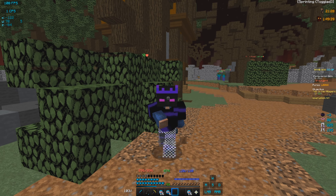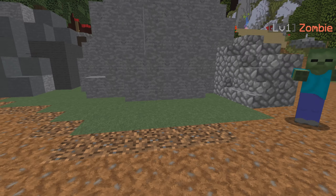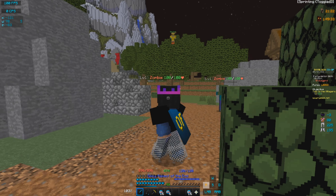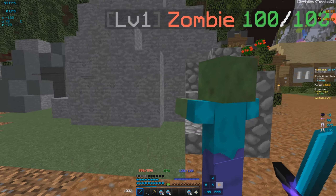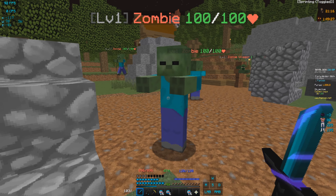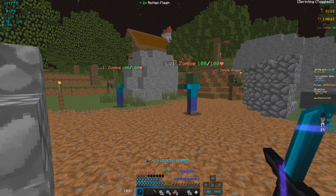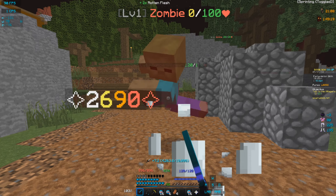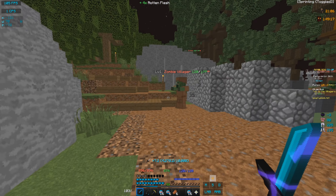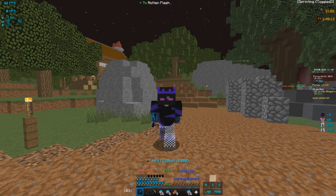Alright guys, so we are here in the graveyard to test how much damage we do at the beginning of the video. I have my Aspect of the End and my ender armor. We're basically going to go to the zombie and see how much damage we do when we crit him. There we go — we get 2,690 damage per crit. Looks like that's basically how much damage we do by critting them: 2,690.